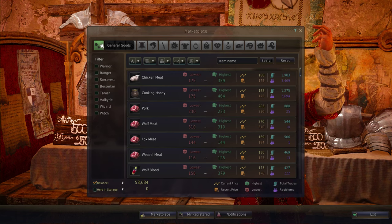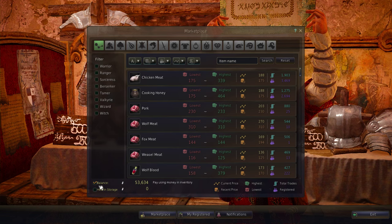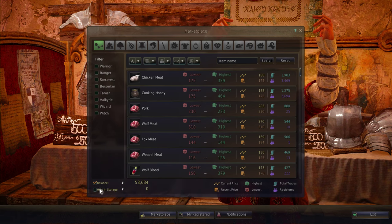There are a lot of numbers — it seems kind of daunting, but I'll explain everything and get you through this. In the bottom left-hand corner you have your balance of what you're carrying with you. I have 53,000 coin on me and zero in storage.